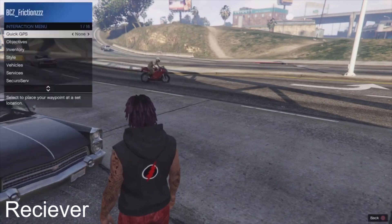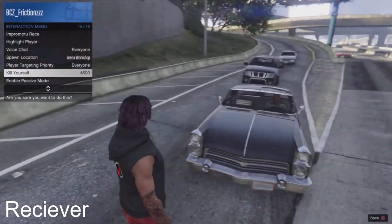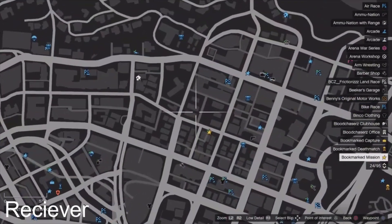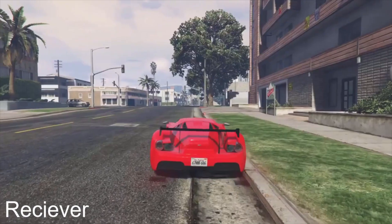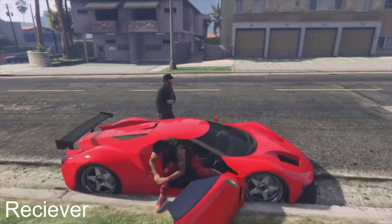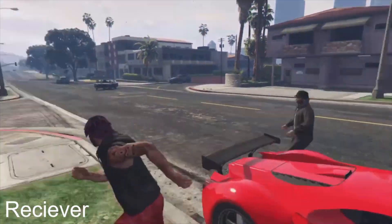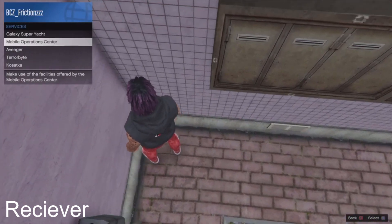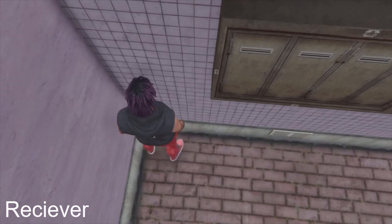You'll spawn on the street. When you spawn on the street, pull out the interaction menu and kill yourself. Once you commit suicide, make your way to the location shown on the map — this is where we're going to be doing the glitch. Get out of the car and make your way to the pink house.